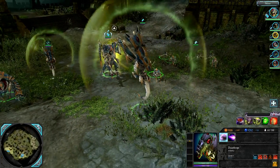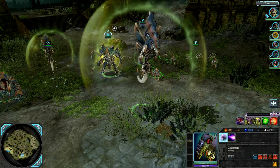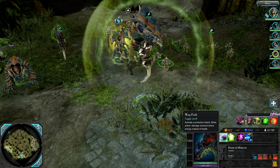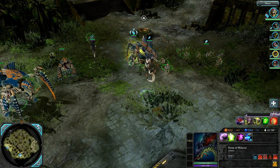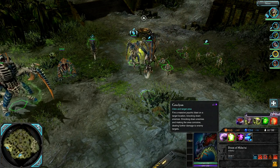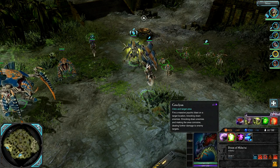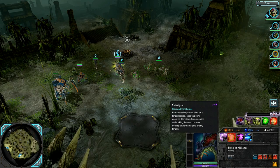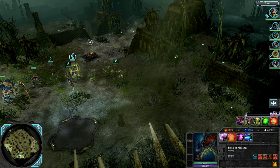Moving along, there is the Warp Field ability — just turning it off because it's loud — so you can protect your Doom of Malentide. Moving along, Cataclysm is its big flashy ability: big area-of-effect damage, knockback, and damage over time on the ground. It does often miss its target at the moment, unfortunately.